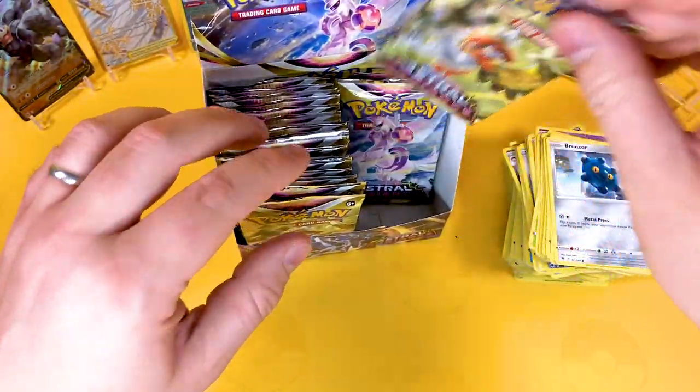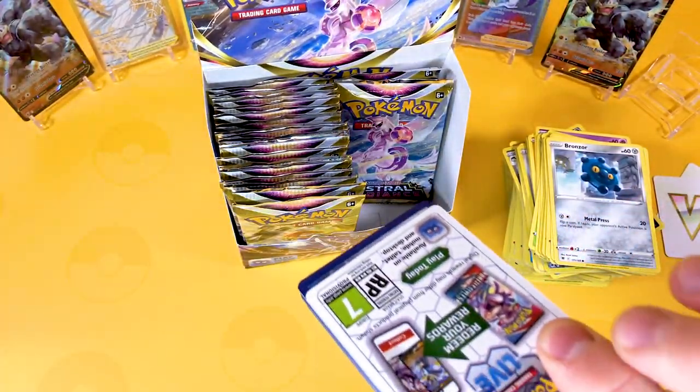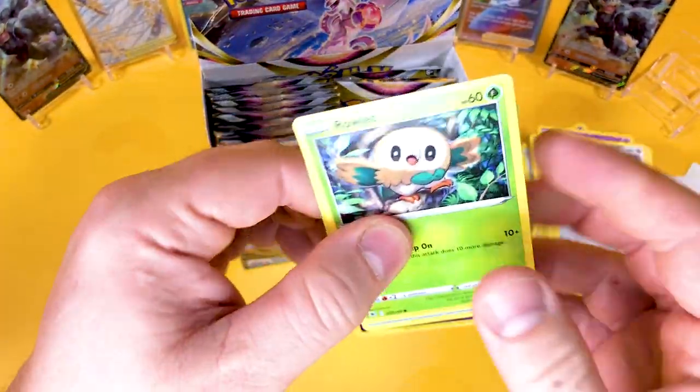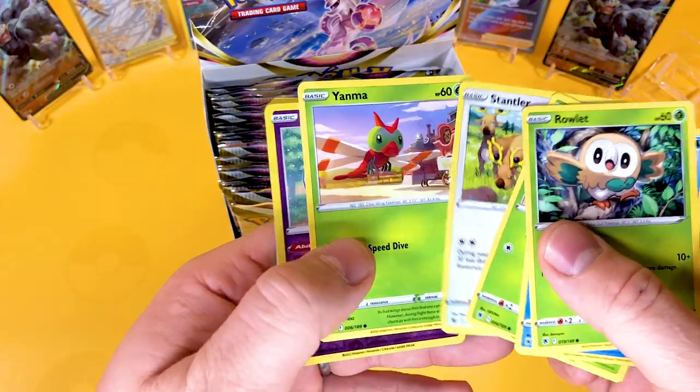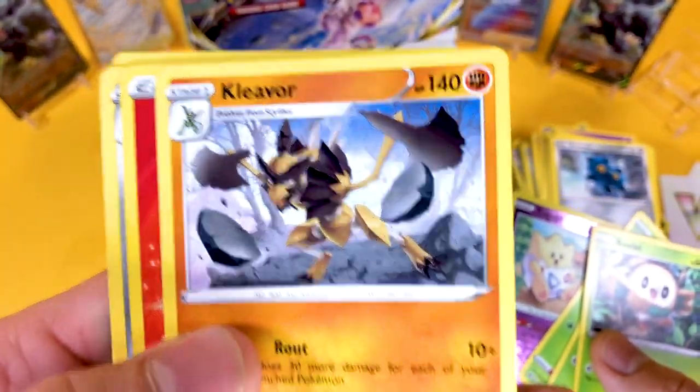Sorry I'm just rushing through the white code cards — I think you guys don't want to see me pull all the uncommons and commons. But sometimes in these white code cards you do get a little surprise, because you have got the Trainer Galleries in there and we haven't seen one yet. So it's a Reverse Togepi and a Kleavor, which I love — this Pokemon is amazing!